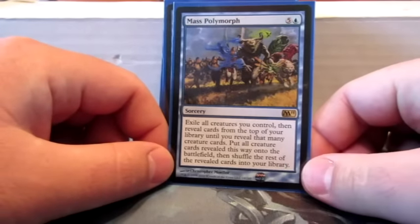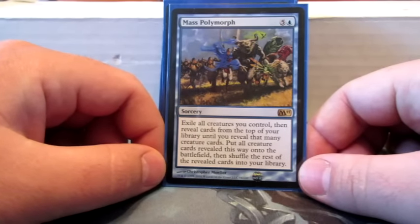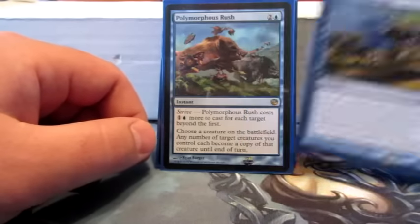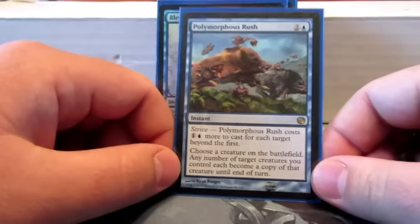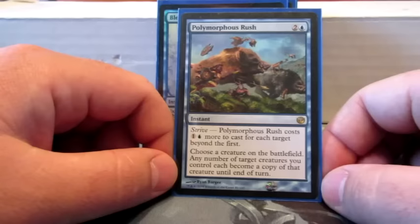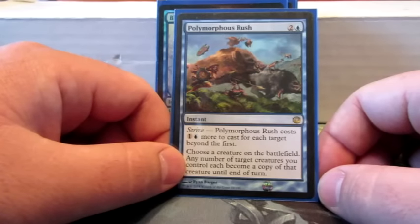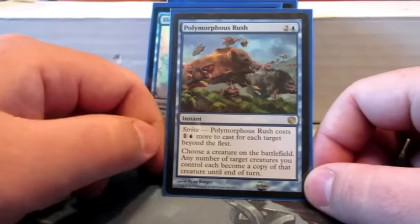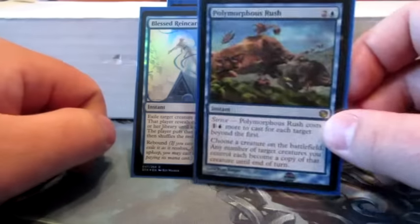Mass Polymorph is the Polymorph ability for all of my creatures at the same time — they all polymorph together. Polymorphist's Rush lets you choose a creature on the battlefield, and any number of target creatures you control can become a copy of that creature — a lot like Infinite Reflection, but this one's just an instant spell until the end of turn. It also has Strive, so it'll get kind of expensive, but it had the word Polymorph in it so I had to put it in the deck.